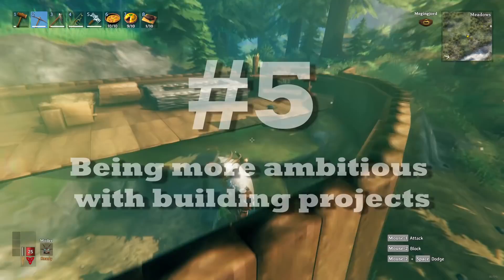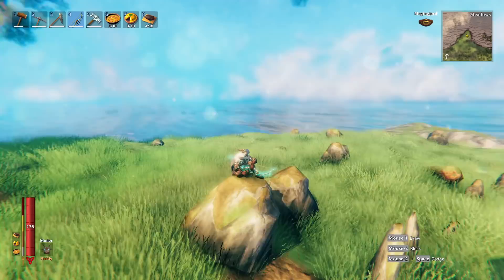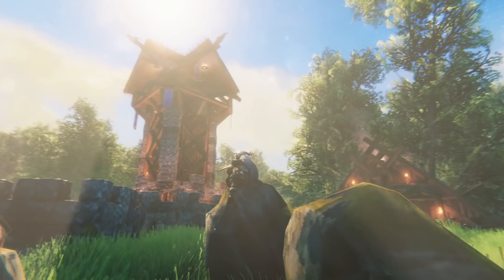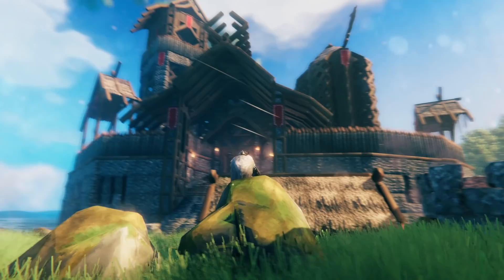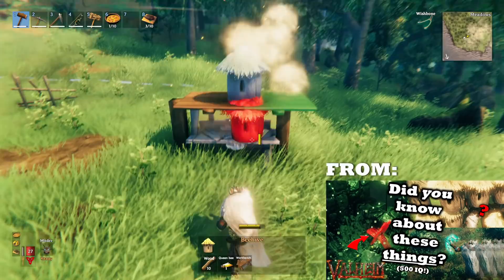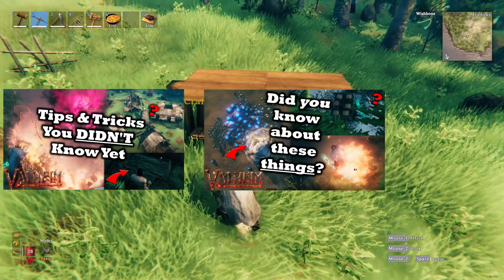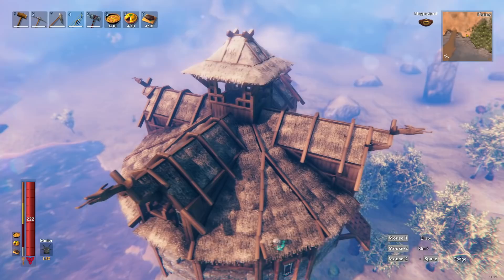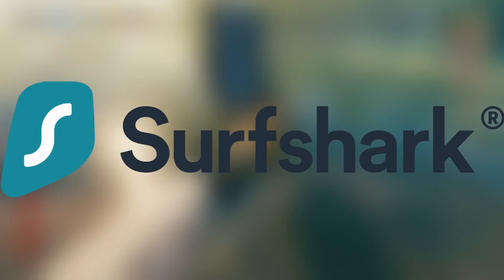Change number five: being more ambitious with building projects than the first time. How did your bases look the first time around? You probably didn't do everything possible with building in this game. For a second playthrough you can make all kinds of huge bases with a lot more detail, or build things you didn't build before — think of new designs, etc. Valheim's building possibilities are pretty much endless. You can also do less obvious things like making secret rooms or using weird structures as your roof, since the game counts more things as a roof than you might think. Experiment and play around — you'll keep innovating and making cool architecture.